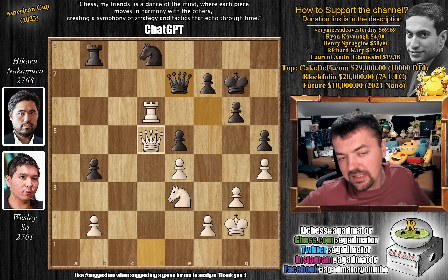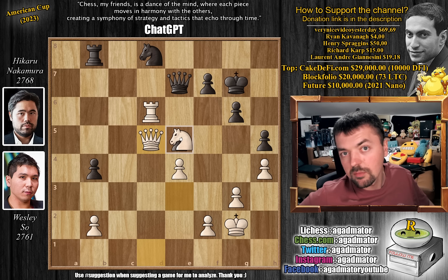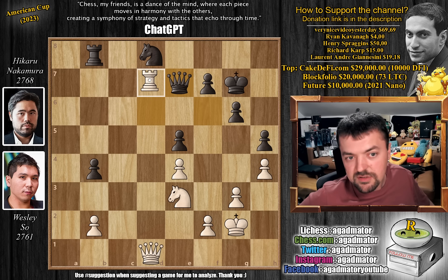Here Wesley misses queen to d5. Queen to d5 just stops any and all counterplay from Black — you really don't have any move here. The rook can't move to the back rank because then rook captures on d8 can be played. Even if you try to give up a rook to gobble up White's rook, Wesley has the knight. Rook captures on g6 followed by queen captures on b5. So there's really not a good option here. And later on you can play rook to d7, kick away the queen, put the knight on c4, gobble up the e5 pawn, and so on. But it's rapid.